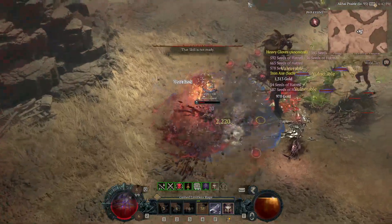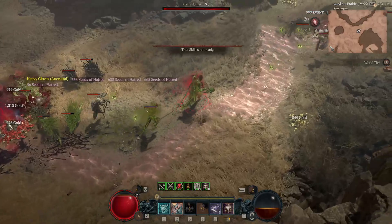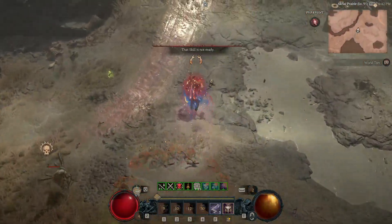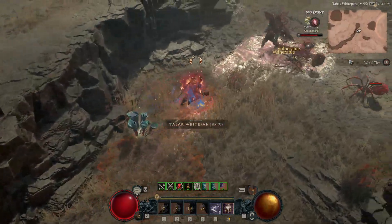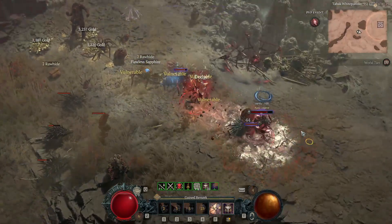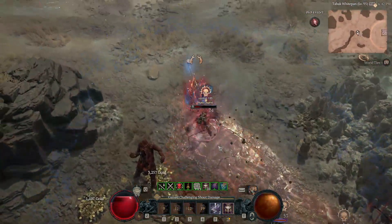So I'm gonna chase. There's the hook — he can dash out before I can HotA. There's another hook and I dash cancel it, and I'm able to land a hit there.